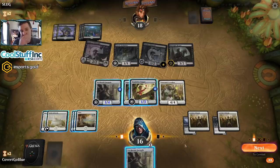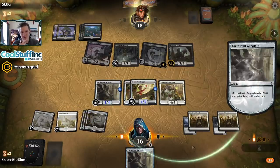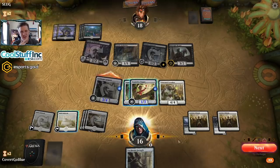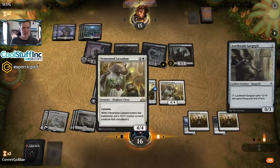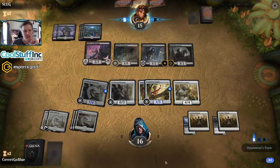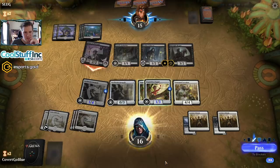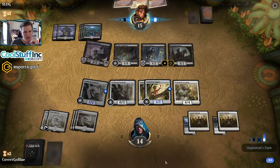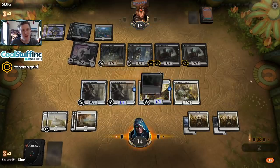Another Gargoyle. If I send in the Loxodon my opponent can double block it and draw two cards - that's a really good trade for them. I'm going to continue this awkward air raid beatdown. I've had to lean on this Lockwing Gargoyle a lot more than I hoped to. The deck is supposed to be carried by cards like All That Glitters, Steel Overseer, and Venerated Loxodon, but we only got the one Loxodon - not two, which was the whole reason I kept the hand.